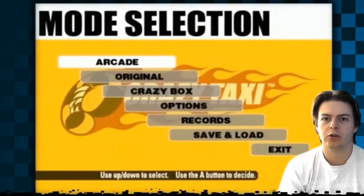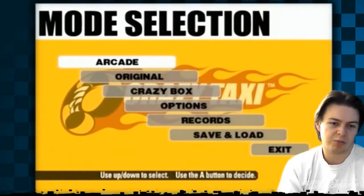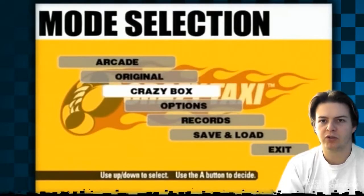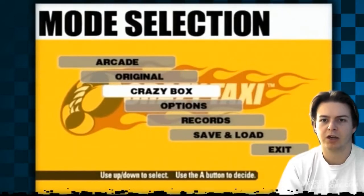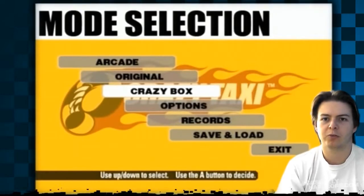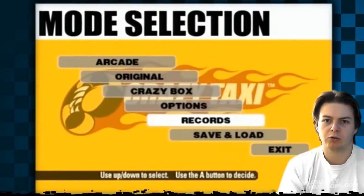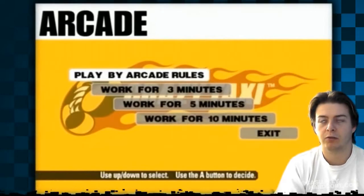In this you have your original arcade mode, which is the same as the actual arcade machine. Original is a brand new city made just for the home version — another world to drive around in. Crazy Box is a bunch of little mini games that take the techniques you have to use in the game and mess around with them. There's one where you do a super jump, one where you smash your car into bowling pins using the crazy dash and crazy slide. This actually helps you to play the game better as well. And then you've got your options, records for high scores, and saving and loading.